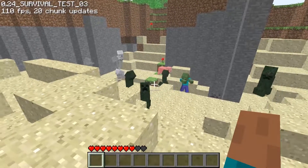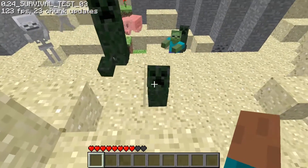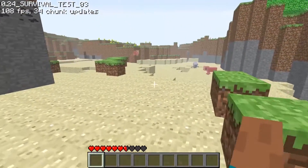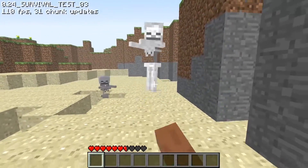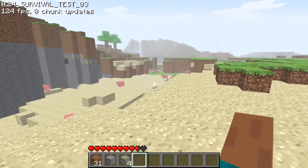During this phase we got our first introduction to hostile mobs: the creeper, the zombie, skeletons and spiders. It's amazing to think that these primary mobs have been in the game since the very beginning, are still there today, and are still some of the most commonly encountered mobs, yet largely unchanged. We also got the pig and the sheep — the very first passive mobs.